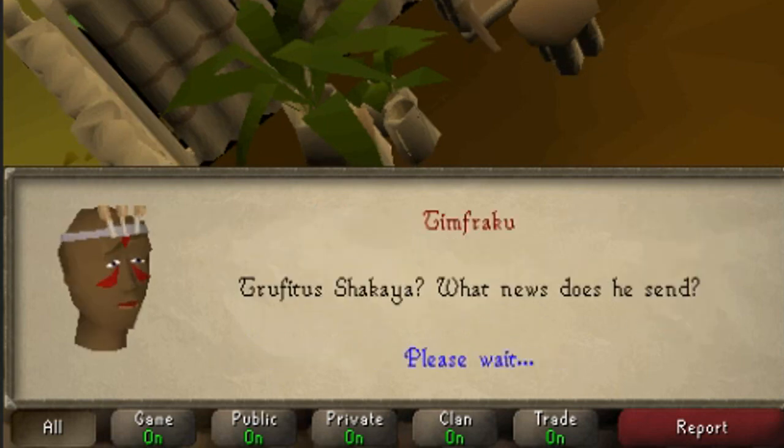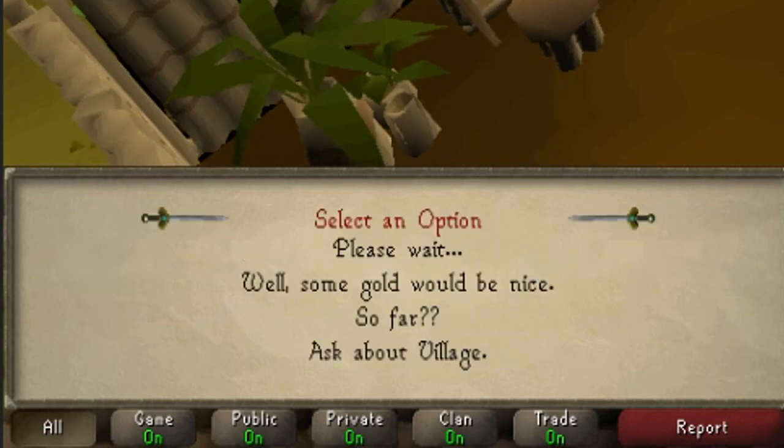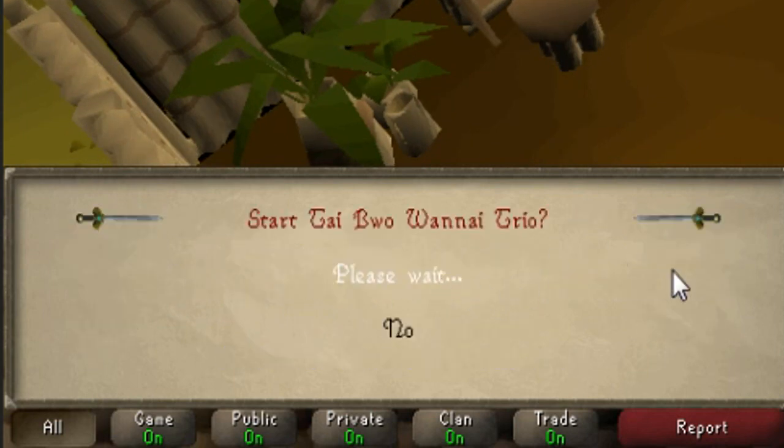Eventually he will ask you to talk to his three sons. Answer yes when prompted, and be sure to check your quest log to make sure you have started Tai Bwo Wannai Trio.